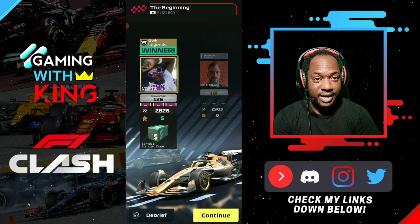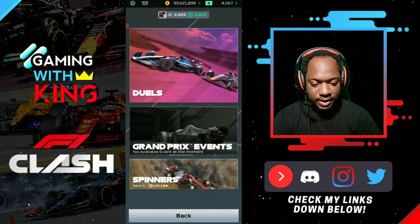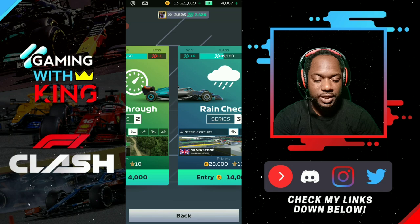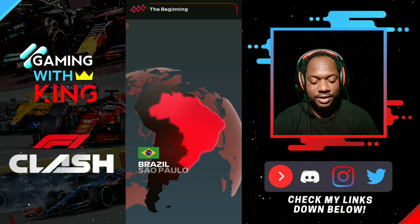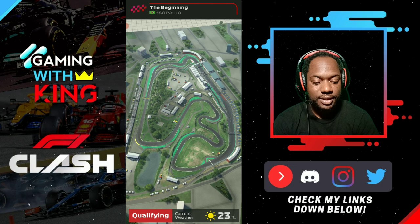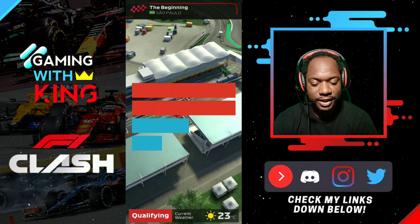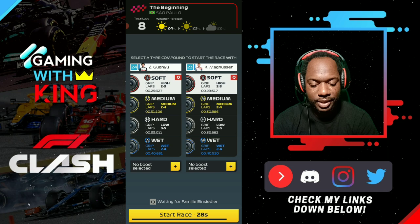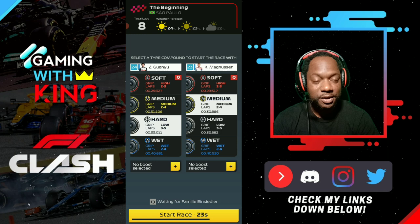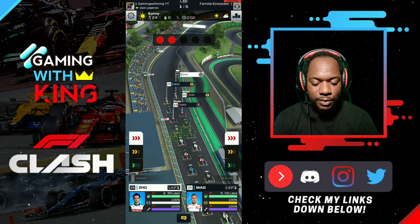We jump into the next track hoping for Brazil as the final race of part two. After some searching we found Brazil, which completes our Series One 'How to Win' coverage. Brazil is a little easier in some sense because your tires are worth more there. Both K-Mag and Zhou are outqualified here but that's fine — Brazil's tire efficiency gives us more flexibility.